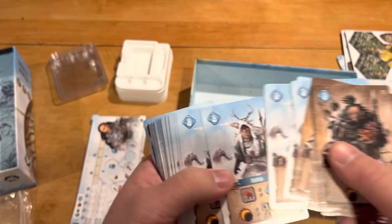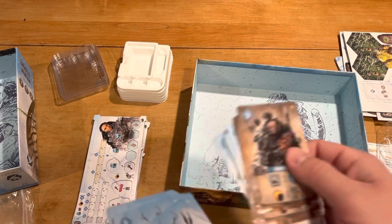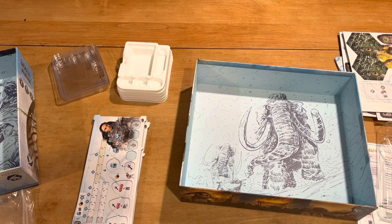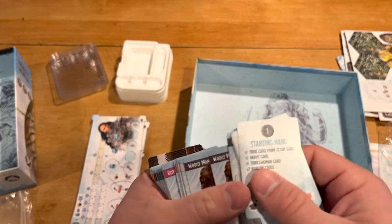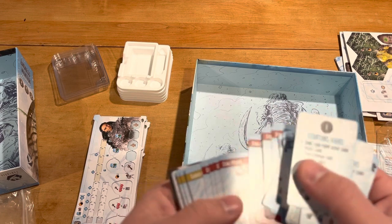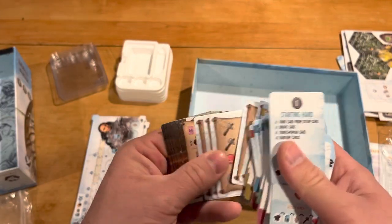It seems like, for whatever reason, a lot of the same kind of things here — the hunters. Let's take a look at the smaller cards. I think you're going to be just fine without having to sleeve them if you're not a sleever like I am. Looks like these are all for the different animals, and it looks like you just have tons of the same kind — there are obviously different animals, but there are multiples of the same kind here.